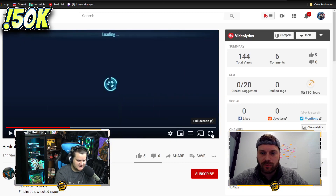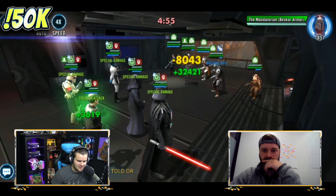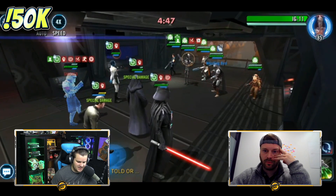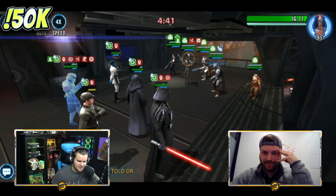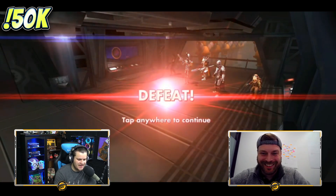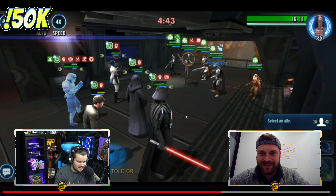Now here we go — this is a good one. Here's Empire trying to take out Beskar Mando. Watch how this happens — here he goes, Whistling Birds ready to go. We're going to see some really sketchy damage here. He is going to try to do his thing, he's going to get a little hologram here. And then — oh wow, everyone's dead.